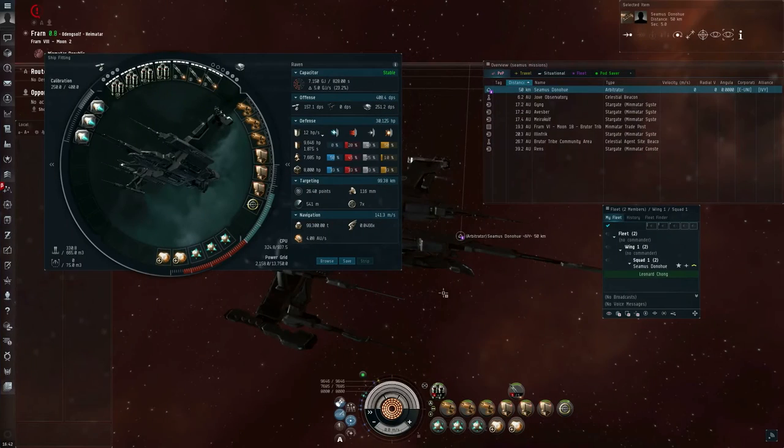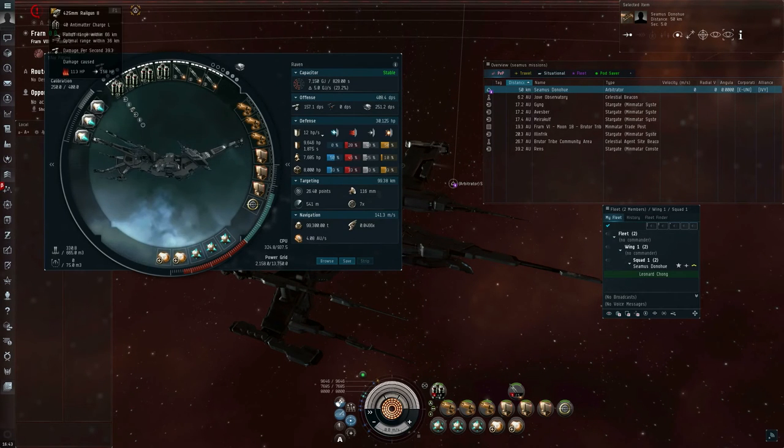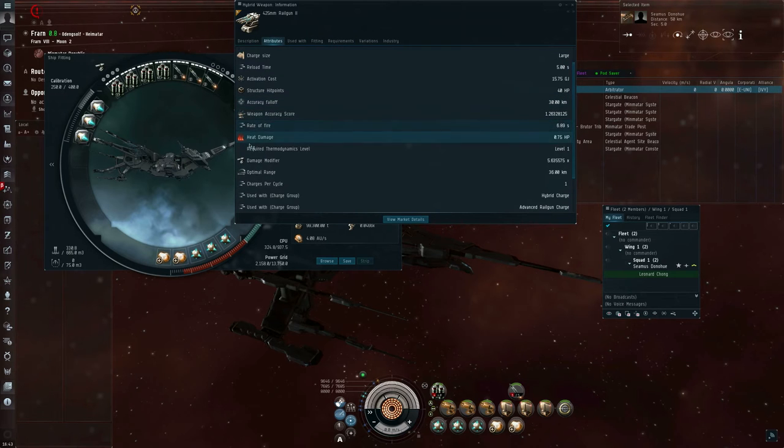Here is my alt in the Raven battleship, and this time I actually have it fitted out with weapons for this video. If I show info on the railguns fit to this Raven battleship — these are four 425 millimeter railguns, Tech 2 — it's got an optimal range of 36 kilometers, an accuracy falloff of 30 kilometers, and a weapon accuracy score of about 1.26.